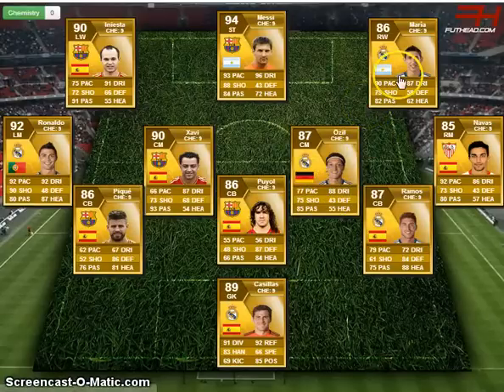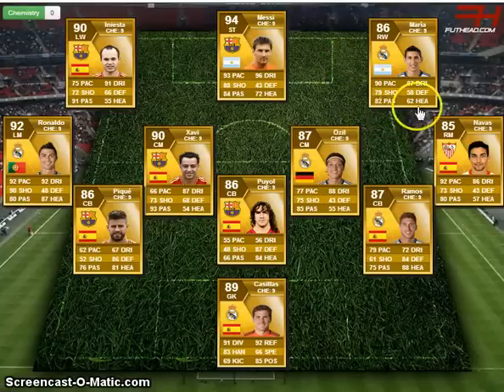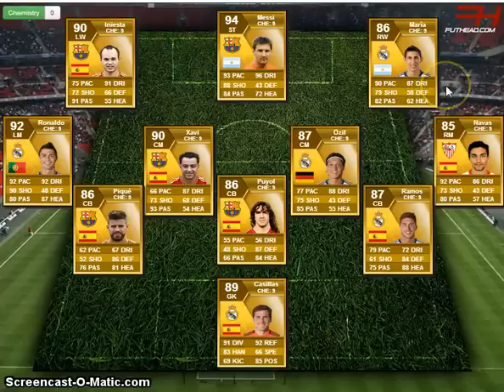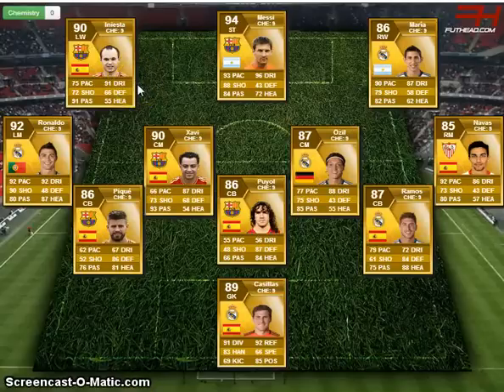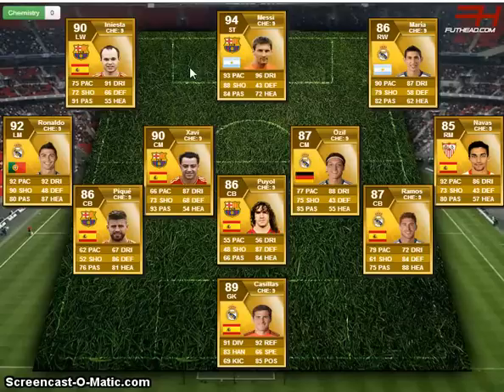At right wing we've got Di Maria from Real Madrid. He has some crazy in-game stats and I believe he has 4-star skill moves. He's got 87 dribbling, 90 pace and 82 passing, so a really solid player. At left wing we've got Iniesta. I'm really disappointed they've changed Iniesta into a left winger because him and Xavi in midfield are just insane. When he's left wing he's only got 75 pace which is a massive letdown, but he does have 91 dribbling and 92 passing.